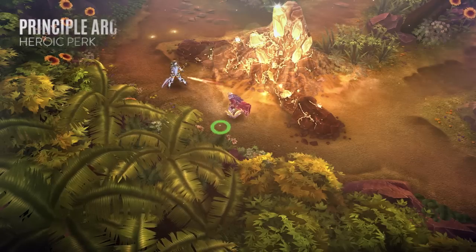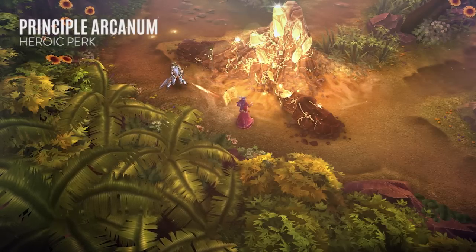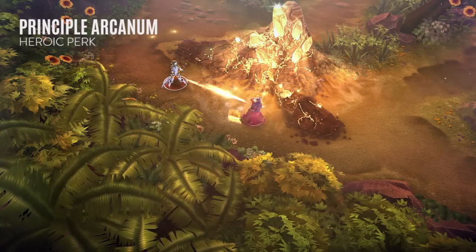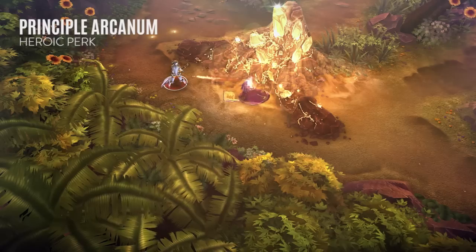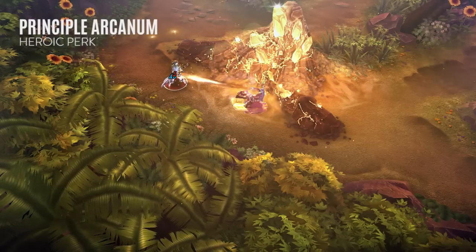Lyra's heroic perk, Principal Arcanum, replaces her basic attacks with arcane missiles. These spells can be released quickly, dealing crystal damage and improving with crystal power. Whenever Lyra holds her ground for a moment after releasing a missile, she prepares a much stronger arcane missile that deals more damage and applies a brief but powerful slow to her target. These stronger missiles cost a small amount of energy.